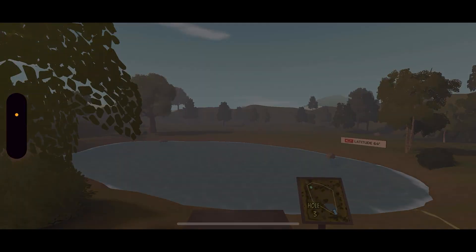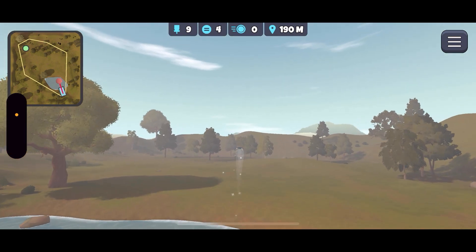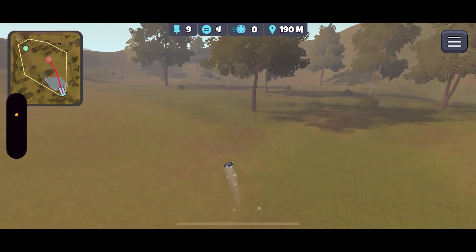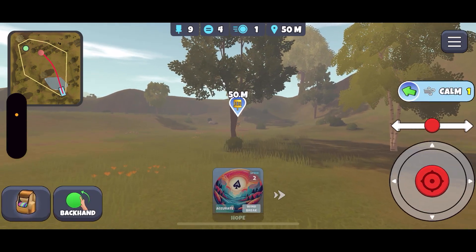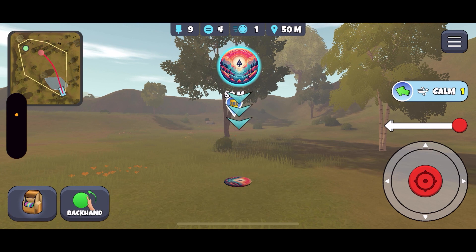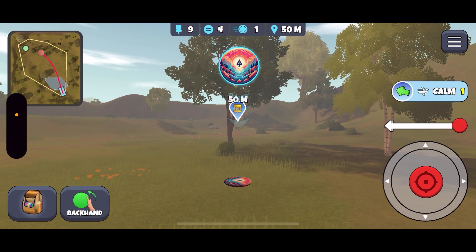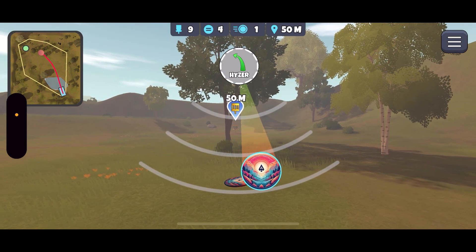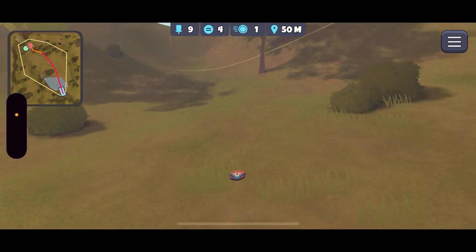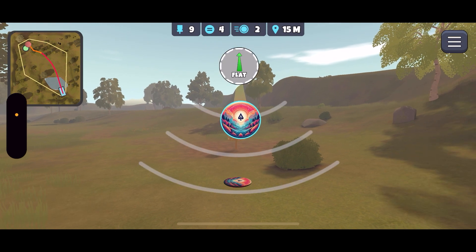Last hole — bomber hole, so default aim, disc's worth of hyzer, off you go Rudolph. I shouldn't have said anything — every time I go to say big skip we get a dud skip. That's disappointing because now we've got a tricky putt. This tree is really in the way. I'm going to aim slightly to the right of the basket and try to hyzer it. Way too much hyzer and still hit the tree — but it goes in. Okay, disappointing end there.